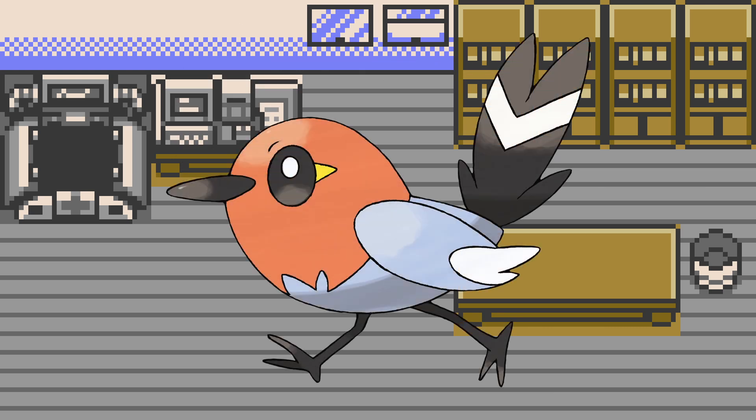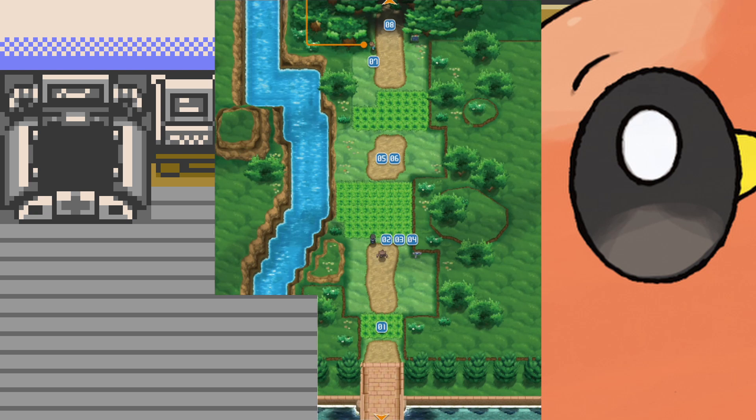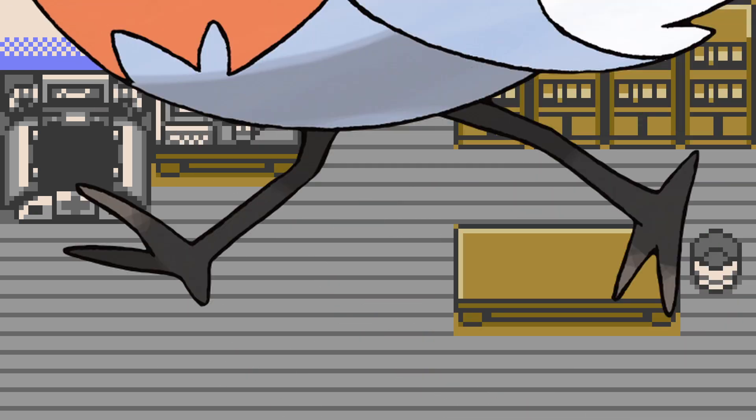Following up Pidove is Fletchling, who lives on Kalos' Route 2. Its long beak is heavily selected for insect catching, which matches up considering it lives by a river as well as the edge habitat between a forest and a field, providing plentiful insect habitats from which it eats, though no diet is explicitly stated. Its feet lack nails for whatever reason, which may be artist laziness. The legs, however, are long and slender, clearly made for running around on the ground.